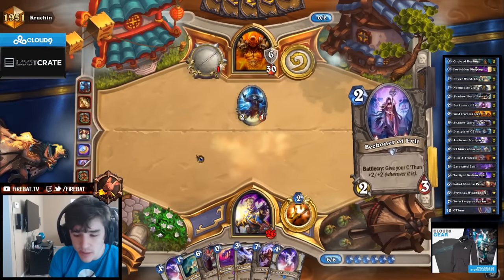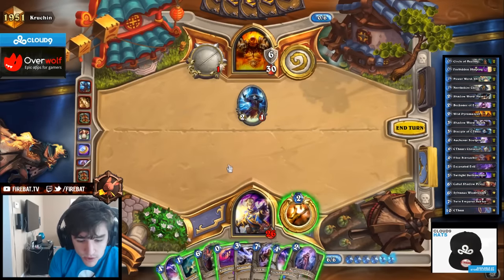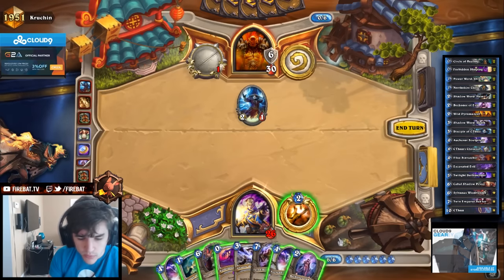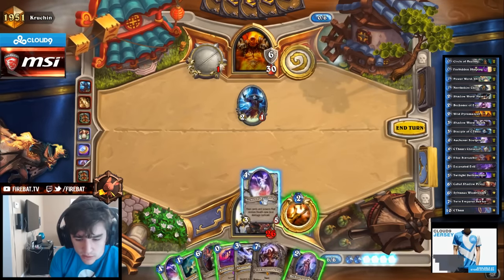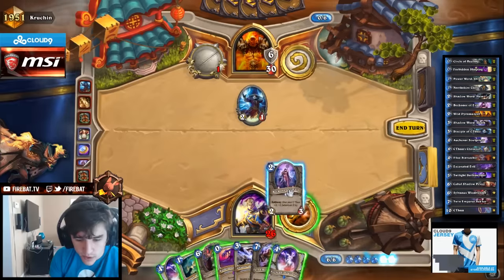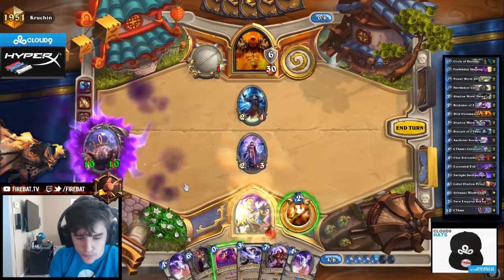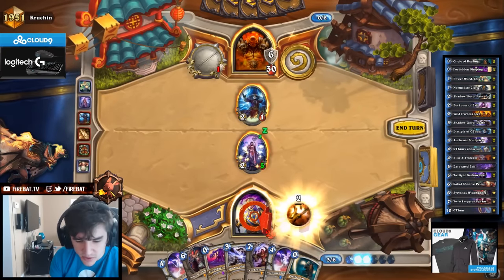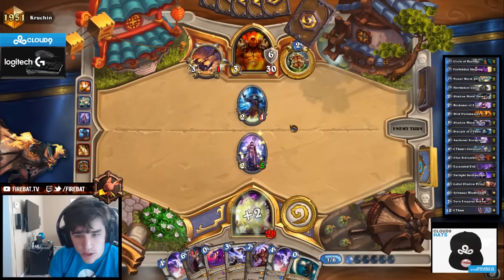His C'Thun is at 10, so his 7-drop's gonna be live now. Ours is at 10 too. If we play this, we're not killing that - it's a bit awkward for us. We can cycle Power Word: Shield if we want. I kind of want to just Acolyte of Pain, but I want to set up for the guy. I guess we'll cycle Power Word: Shield. We don't have Wild Pyromancer or any of the combo pieces for the draw combo anyway, so I don't think we need to hold on to the Circle. If this eats the War Axe charge, we're pretty happy.